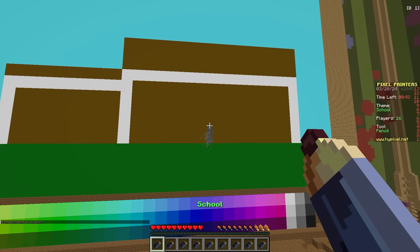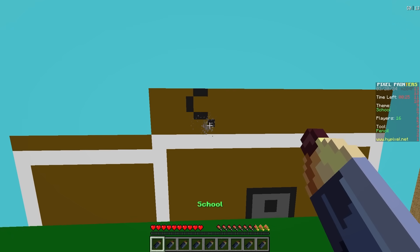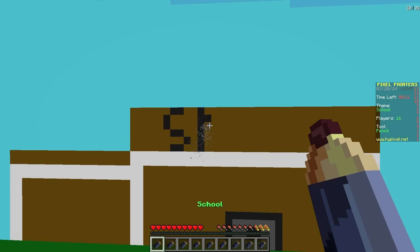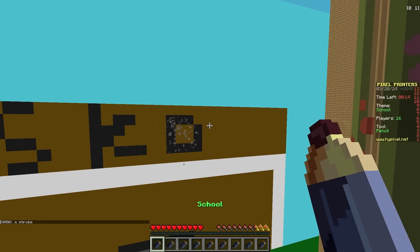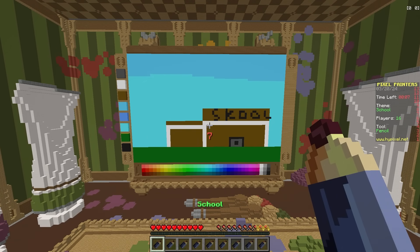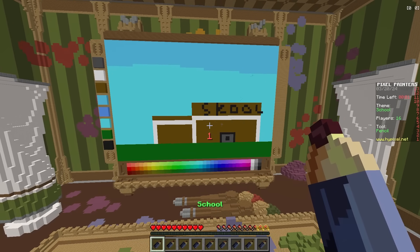Don't worry, I'll still cook. There's the door in the middle - now we gotta write out the name. 'School.' Oh gosh, this is not really the greatest. I need to undo that - I spelled school wrong for a second. Wait, I have no time - I have 15 seconds! 'School.' Boom, there we go, we got our school drawing. This is not the best drawing. I did good - I did not cook on this round whatsoever. This is probably my worst round so far. You just gotta be creative.